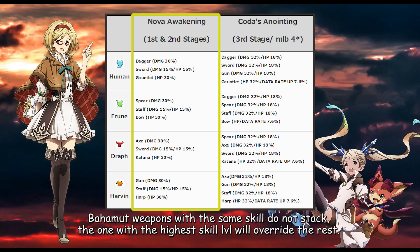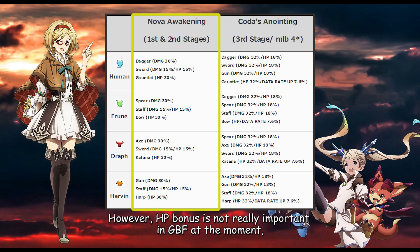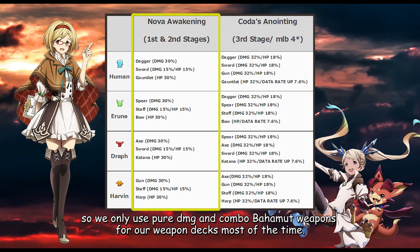Bahamut weapons with the same skill do not stack. The one with the highest skill level will override the rest. That means you should only carry a maximum of 3 Bahamut weapons in your weapon deck. However, HP bonus is not really important in Granblue Fantasy at the moment, so we only use pure damage and combo Bahamut weapons for our weapon decks most of the time.